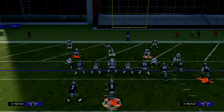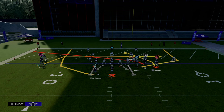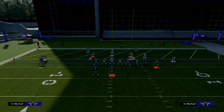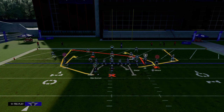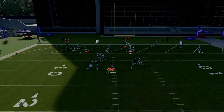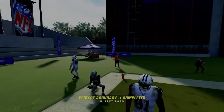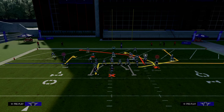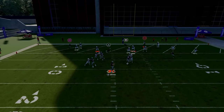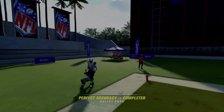Now you might be asking, how do I do this if I don't have mesh spot in my playbook? It doesn't have to be gun bunch. The concept is that when you put a hitch route on the numbers, it is going to pull or at least hold the cloud flat defender so that you can throw a post route or a slant route over the top of it. We're going to motion this guy in, put him on a hitch, and then slant the slot receiver. The route I like the most is a slot apprentice post, and I'm going to smart route that post — we get that same basic behavior. I think that is the best version of this passing concept.